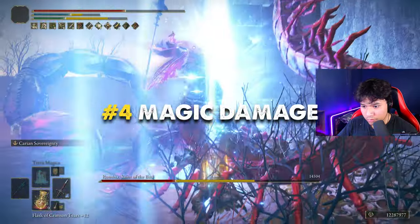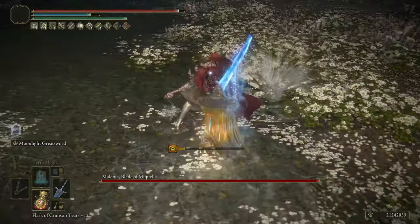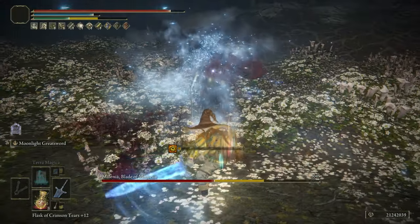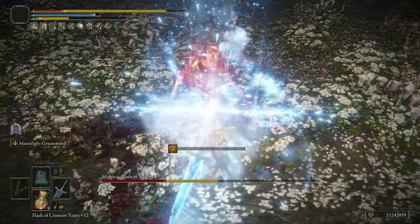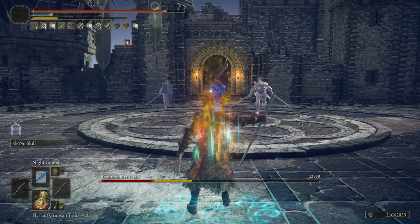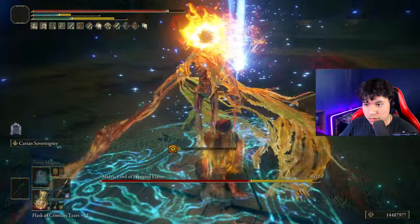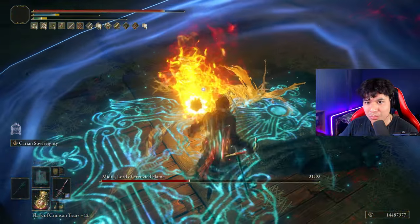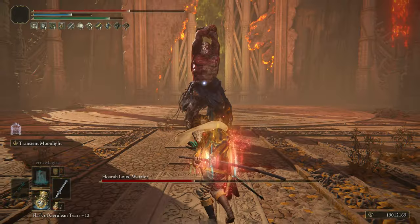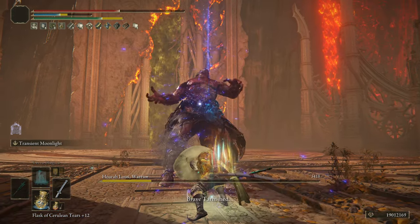Everyone has the idea that magic damage is crazy and it can actually make the game a piece of cake — and they are right! The reason why magic damage is so good is first because just a few enemies have an extremely high resistance to this type of damage, and because there are a lot of weapons and sorceries that can be highly benefited from a high intelligence character. Magic damage can also be buffed in multiple ways thanks to all the different passive effects of armor sets and staffs, making this elemental power extremely useful.